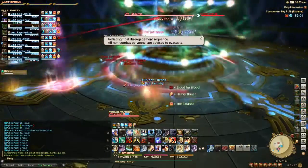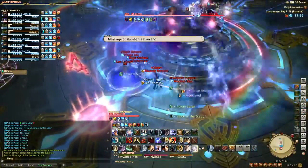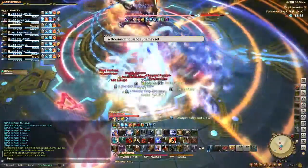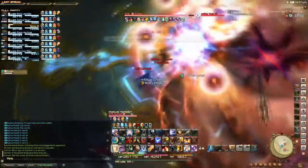So you can see here we start off, I pop off all my regular buffs, do my regular rotation, pop Power Surge Jump a little early than I normally would, just so it lines up so I can get out of the Flare Star a little earlier and use my other stuns in the meantime.